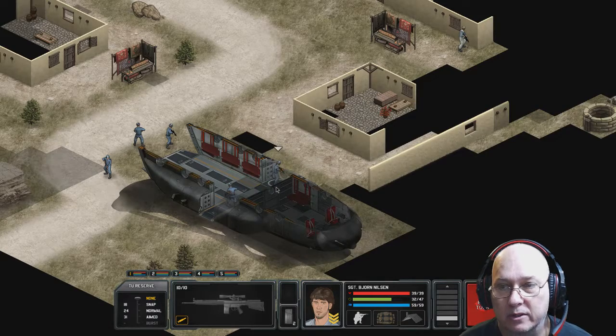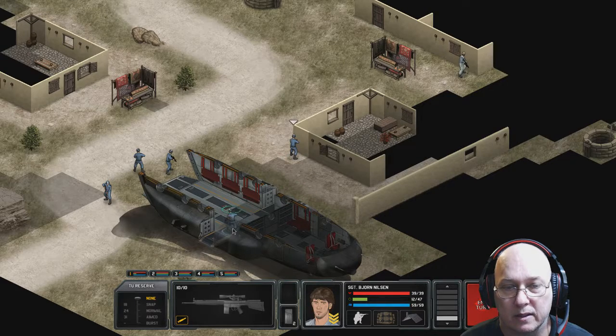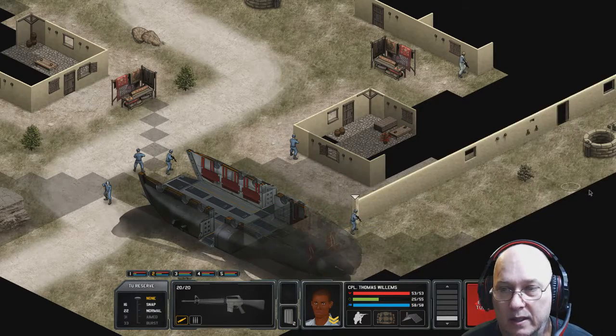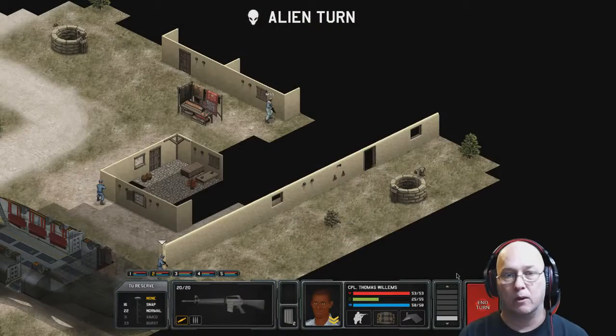Sniper Bjorn — he's our hero, the one that's been doing pretty good. Okay, Brook, let's see what you got. Any aliens? Got some water. Okay, I'm just going to leave them where they're at and end the turn.